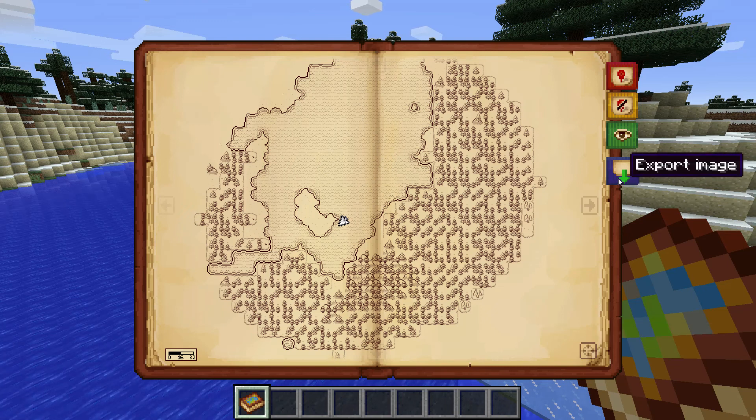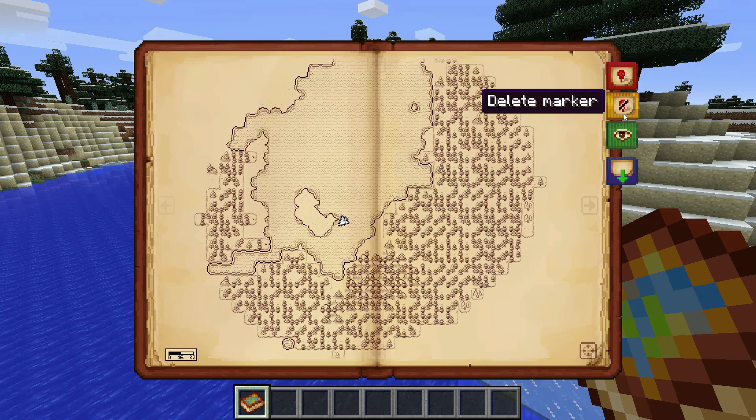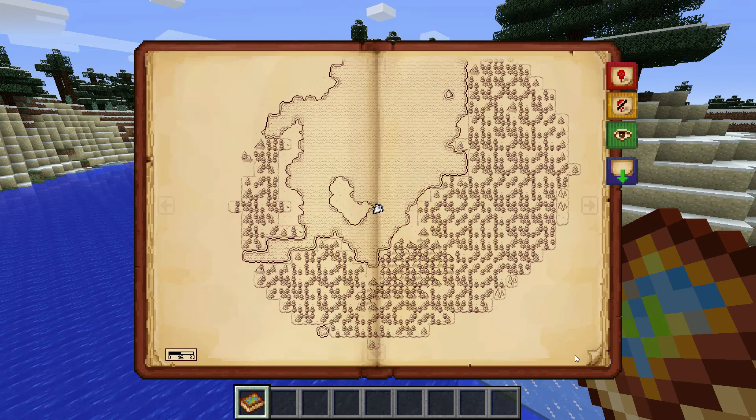The interesting thing is you can export images — I think you have to have the image ready in order to export it. There is adding markers and deleting them. I'm guessing adding a marker is for basically locations you want to mark down to return to. And there is the follow player button, which basically re-centers your map so you can see where you are.